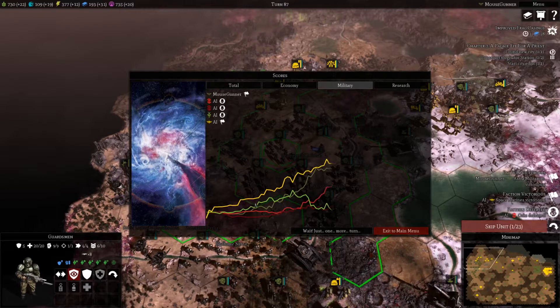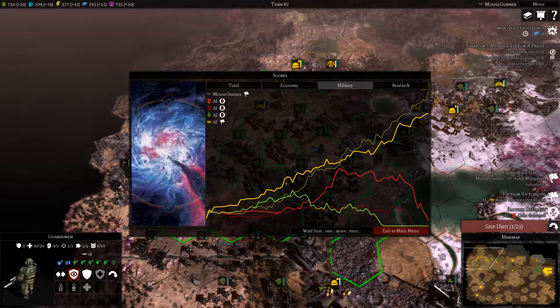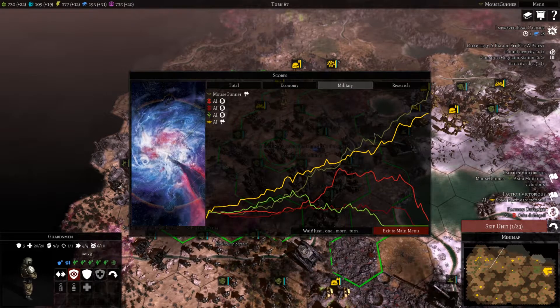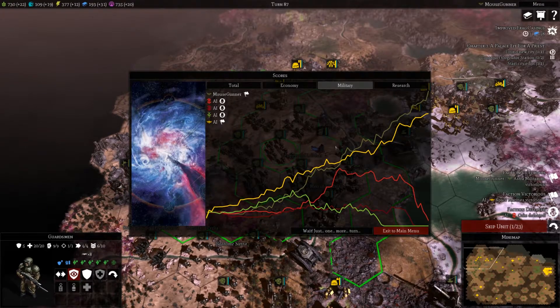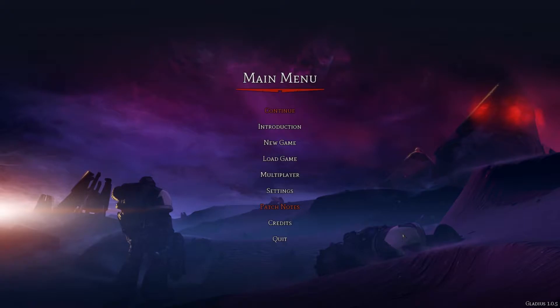I didn't get that far ahead of the AI, but it was good enough. My military was strong throughout. According to this the Space Marines had an advantage over me militarily — I'm not really sure how, because they never really had that many units. Maybe that's just the value of units being prepared. I think that's pretty much it for this playthrough — I hope you guys have enjoyed. I really enjoyed this game.